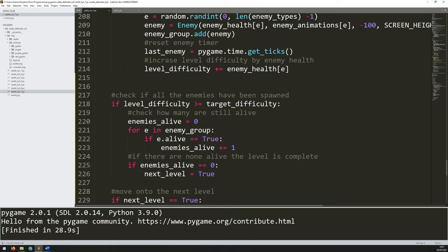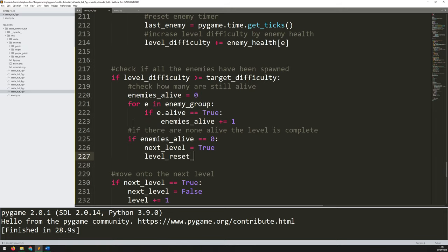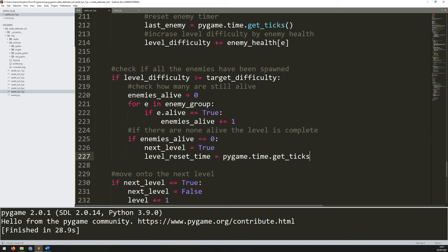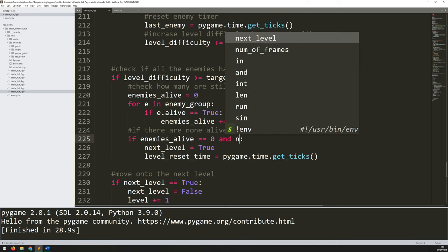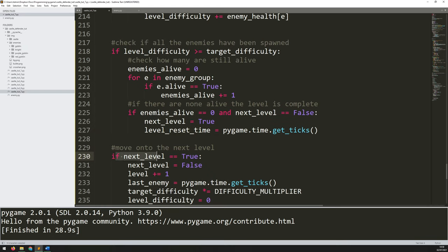For that I just need to use a timer, like I've done for a few other things. I'll register that timer when I hit this trigger — so in the section where `enemies_alive` equals zero and I trigger `next_level`, at the same time I want to record what time it is. So I say `level_reset_time` and take a timestamp with `pygame.time.get_ticks`. However, it's going to keep registering that time over and over, so I only want this trigger to happen once. I'll add a check: as long as `next_level` is false at the time, only then am I allowed to trigger it.